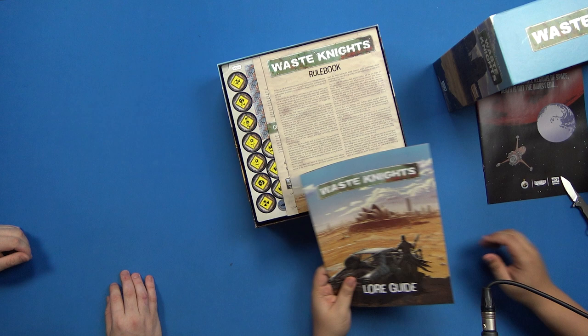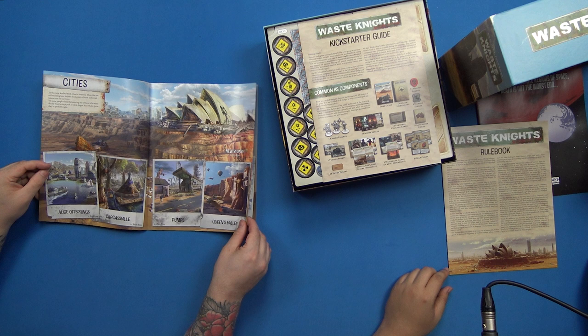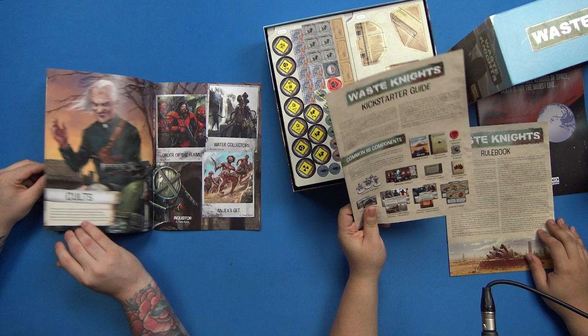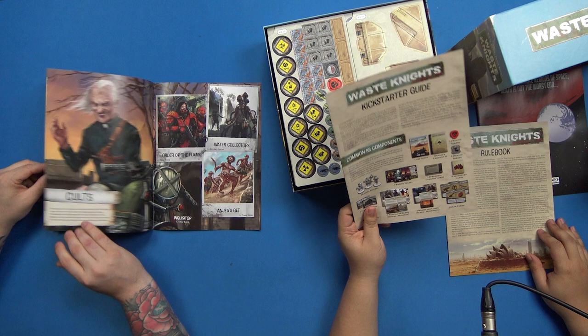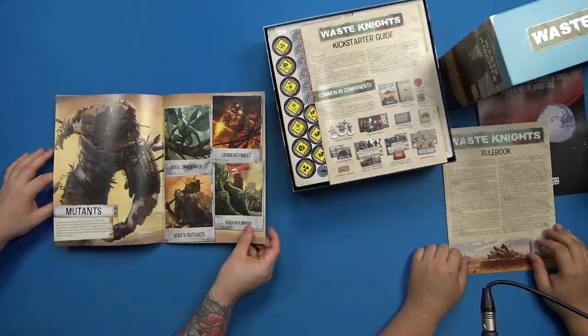We have the lore guide and the rule book. The art's actually really quite nice - there's New Sydney, it's called Queen's Valley. There's also Darwin Town apparently, and the game goes over the whole of Australia. There are all the enemies - beautiful art. Giant crabs, giant dragonflies - classic. It's a whole booklet about the lore, and there's a rule book here separately.